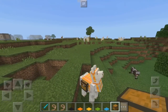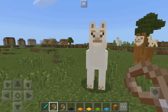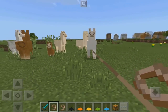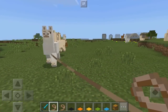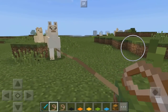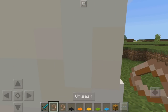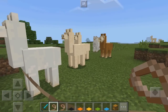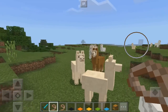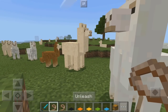Let me quickly put a lead on these guys and see who follows. We got a bunch of llamas right here — that's pretty much how you can lead them back to your house or wherever you want to trap them. That is how you can tame and decorate a llama in Minecraft Pocket Edition. If you guys enjoyed, make sure you drop a like on this video, leave a comment below, and I'll see you guys in the next one. Peace, see ya!